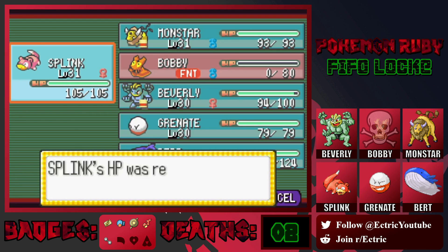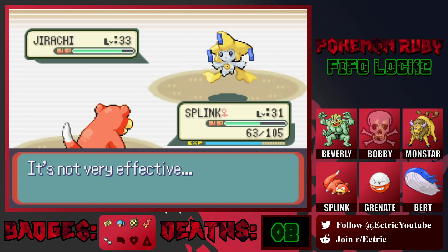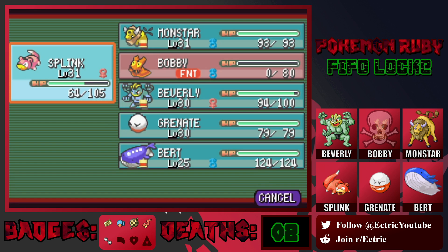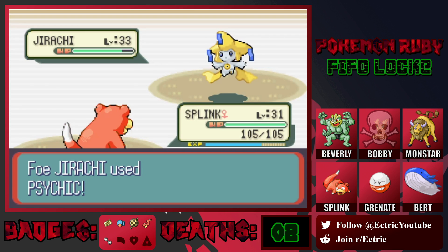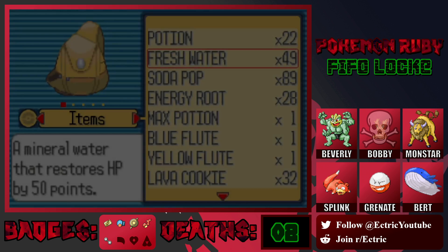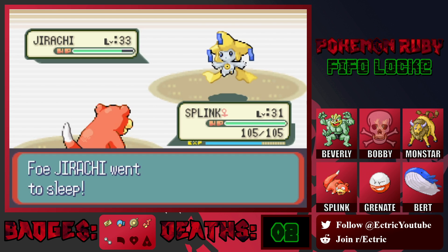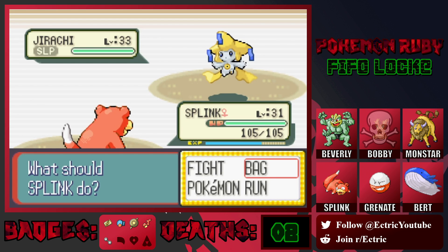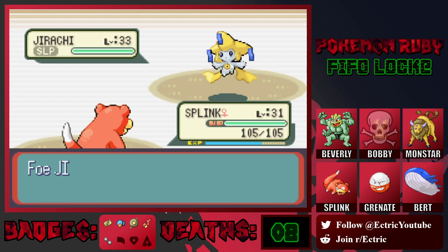Although we are going to get a Typhlosion as the next mon — so of all the mons we could have lost, Bobby's probably the best one, because now we get a better Fire type that won't be quad-weak to Water and Ground. I'm curious to see what it uses once it runs out of Psychics. Rest! Okay, that actually works. I don't trust it to not still have Psychics though, so I'm just going to stay in and surf. Oh it woke up. It's going to use Rest again.